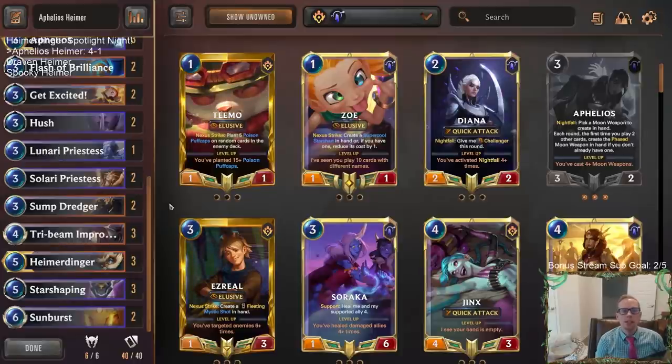We'll take that 4-1. Got to Masters rank with Aphelios Heimer — can't ask for any more than that. For those watching later on YouTube, hit that like button and leave those comments. Let me know what you think of this list for these two champions. Definitely recommend giving this one a try. Aphelios looked awesome — we got lots of moon weapons in those games and Aphelios really did a lot for us.